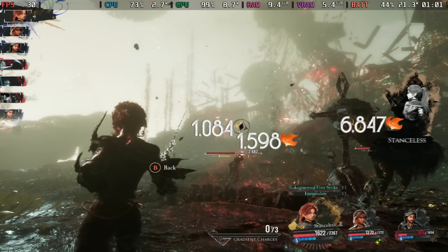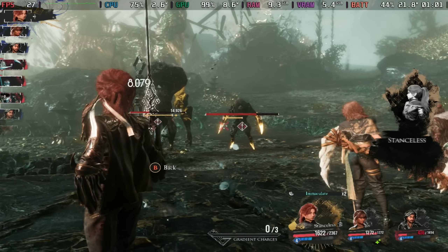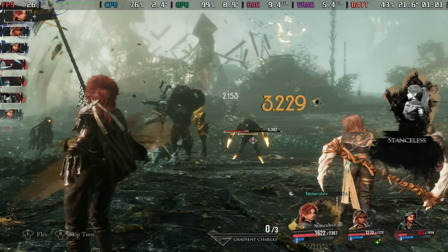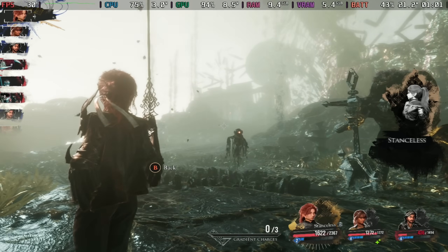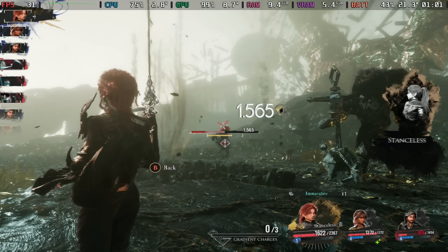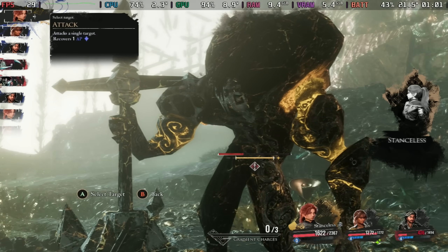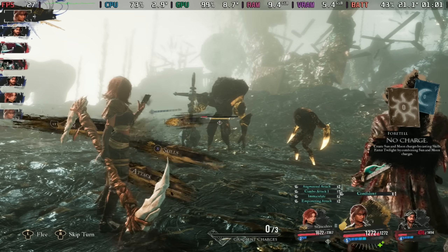With these settings I am getting a fairly stable 30fps with some dips, though this does make the input lag bearable and makes the anti-aliasing look not absolutely horrendous. Having medium anti-aliasing is definitely where we want to be, but if we try and dial the texture up to medium it brings in too much input latency and makes parrying and dodging much more difficult.